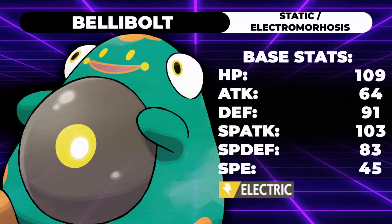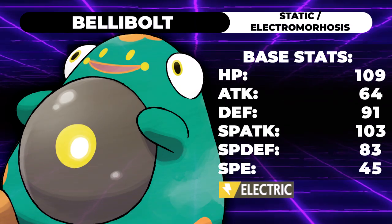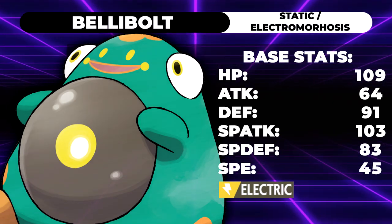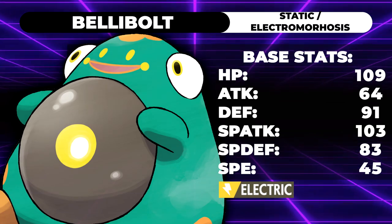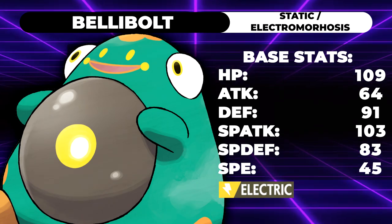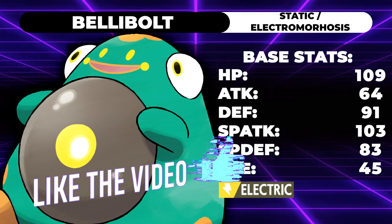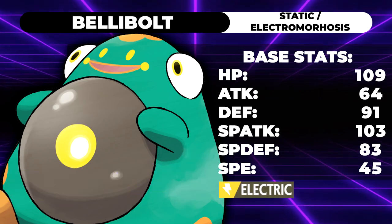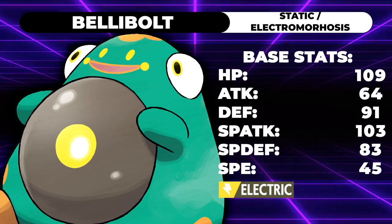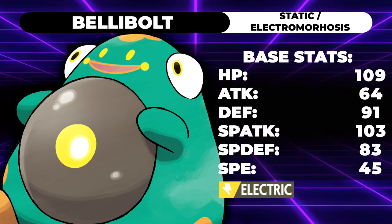Welcome back to the channel and welcome to another Pokemon Scarlet and Violet moveset guide. Today we're talking about Bellybolt, and later on we'll be talking about Grafaiai. This is pretty much the last day of non-spoiler Pokemon coverage, because everything else revealed is either not fully evolved or competitively weak. I've been waiting to cover spoiler Pokemon for a while, going mostly in dex order to avoid spoiling people. Today we're talking about Bellybolt, and this thing is kind of insane — it has a really cool ability in Electromorphosis.